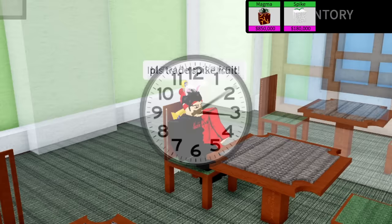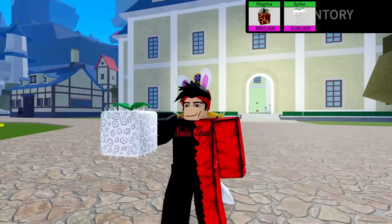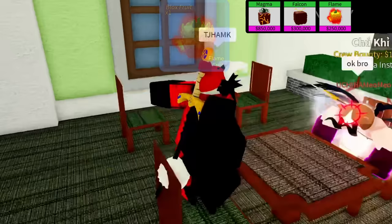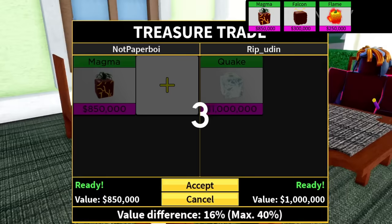I searched for a whole hour and there was no way I was going to find any trades for the spike fruit alone. So I searched for another fruit - I found it, it's the falcon fruit. That's pretty useless but better than spike. After searching for a while I found a trade for my spike fruit and it's been successfully upgraded.